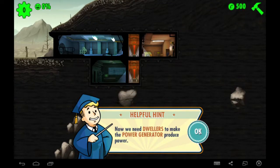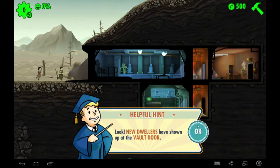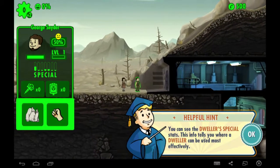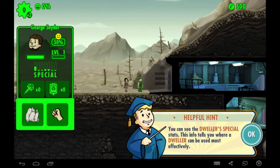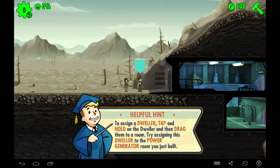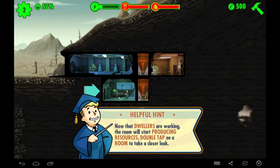Now we need dwellers to make the power generator produce power. New dwellers have shown up at the vault door! Look at the stats of a dweller — tap on the dweller to see their info. You can see the dweller's special stats; this info tells you where a dweller can be most used effectively. To assign a dweller, tap and hold and then drag them to a room. Try assigning this dweller to the power generator room you just built. Now that dwellers are working, the room will start producing resources. Double tap on a room to take a closer look.